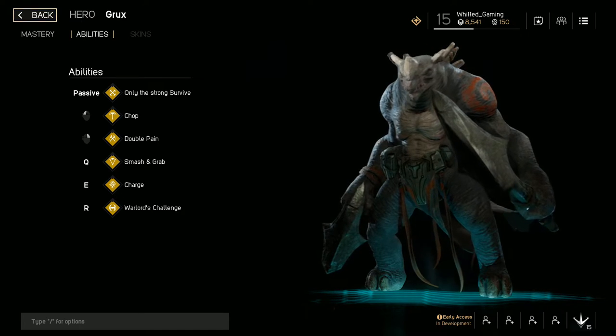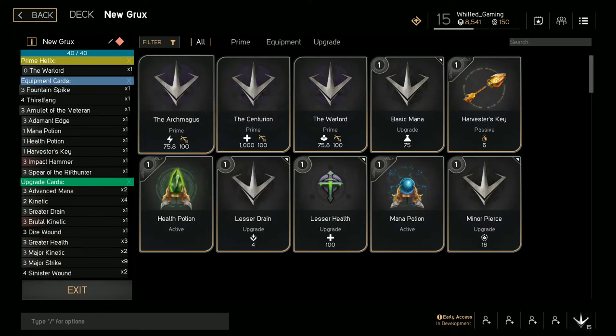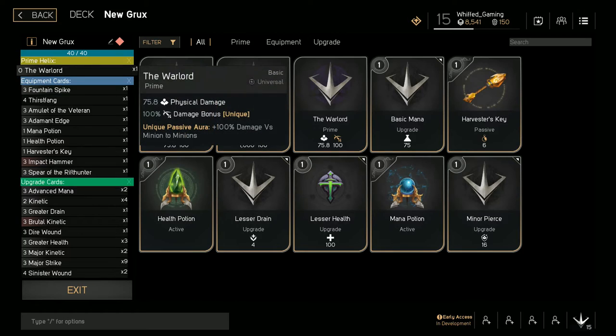Anyway, that's the abilities — now we move on to the deck. For your prime you go Warlord physical damage, because you're not going tanky in this build.